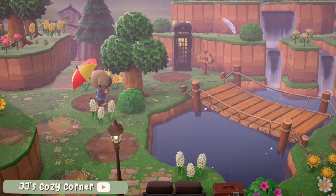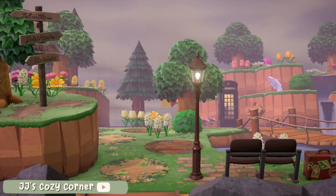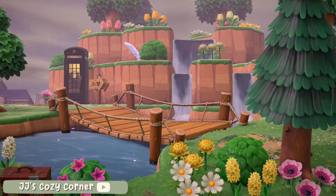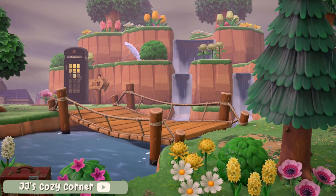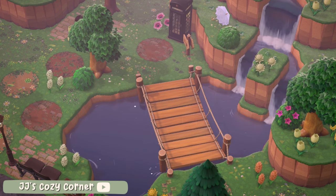I said earlier that I love when entrances have multiple walkways to kind of explore, and Josh, aka JJJ's Cozy Corner, has done just that here. Be sure to check out Josh's YouTube channel — he makes wonderful builds, not just Animal Crossing. Josh has created a lovely natural pond area which is of a good size to get that bridge placed there perfectly, and the waterfalls flowing into it are lovely.